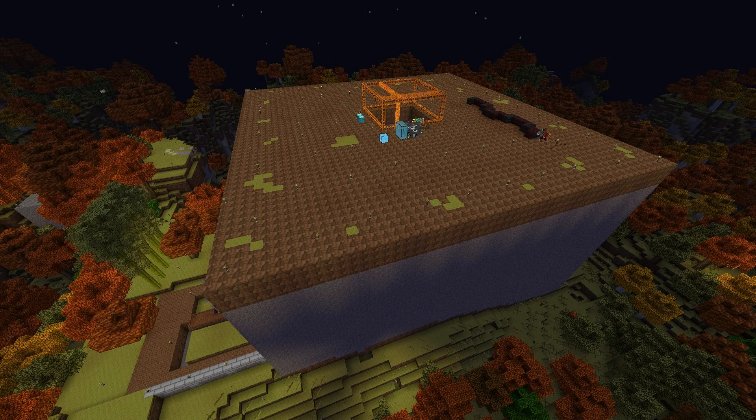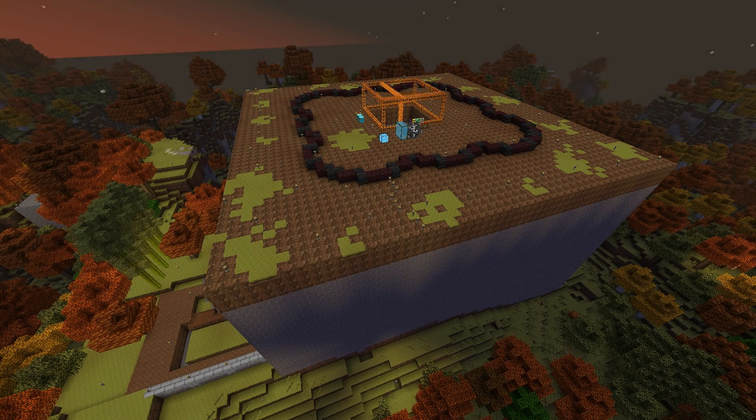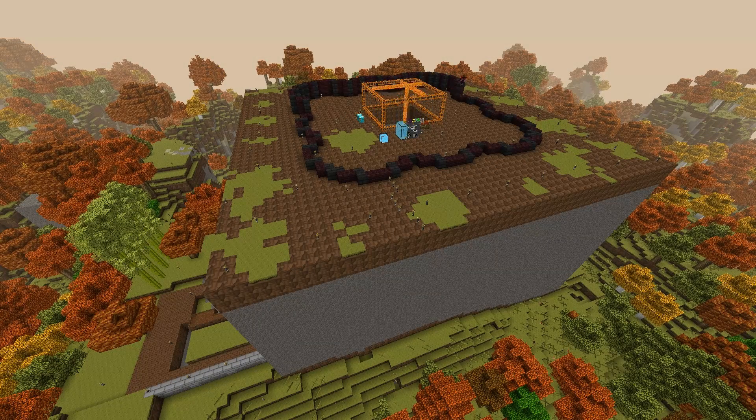I got the grass blocks by utilizing the silk touch feature from the digital miner, which I covered in the previous episode. It was very, very useful — I just limited its space of mining to the layer immediately below it.